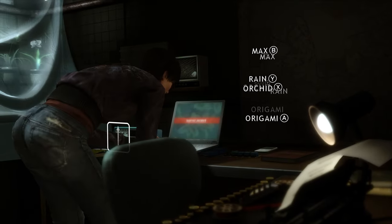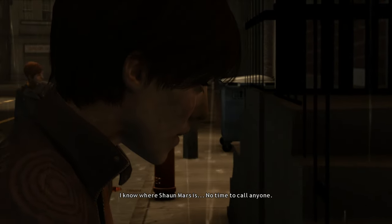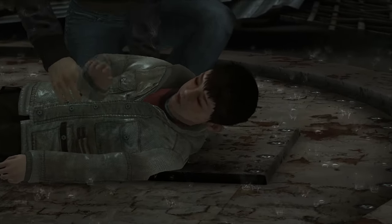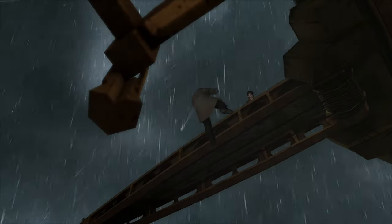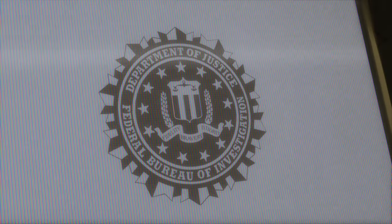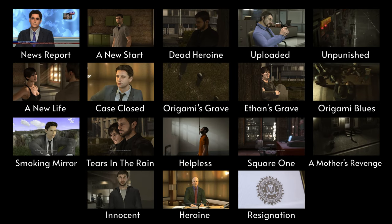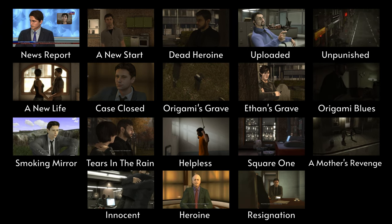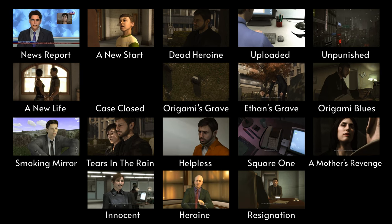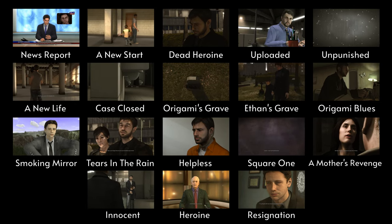Now for the last few endings, reload to the chapter Killer's Place again. Find the address from the laptop and escape by hiding in the fridge, but do not call anyone else. In the last chapter, The Old Warehouse, save Sean as Madison and survive the fight with Scott. This will unlock the endings Innocent, Heroine, and Resignation. At this point you should have all of the endings and will unlock the last achievement, All Endings. The final list of endings is shown here so that you can double check yours, but as long as you go through and do the exact things listed in this guide, you should successfully get all of them with the least amount of chapter replaying possible.